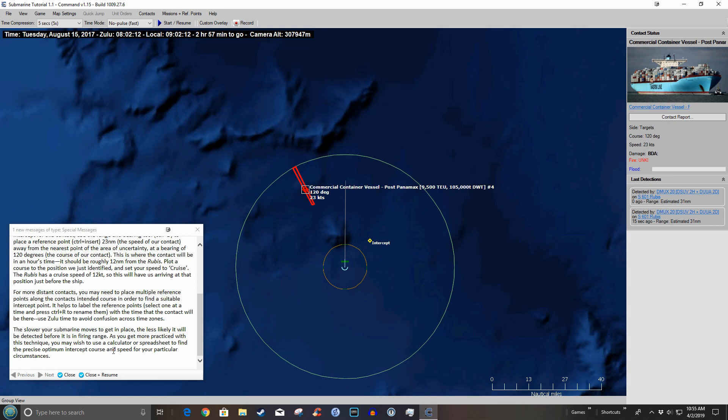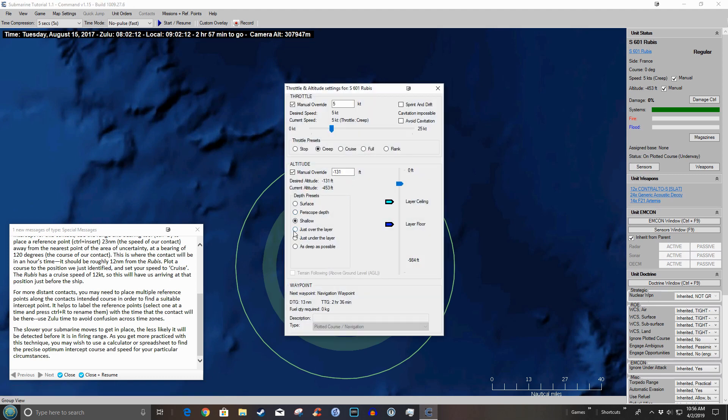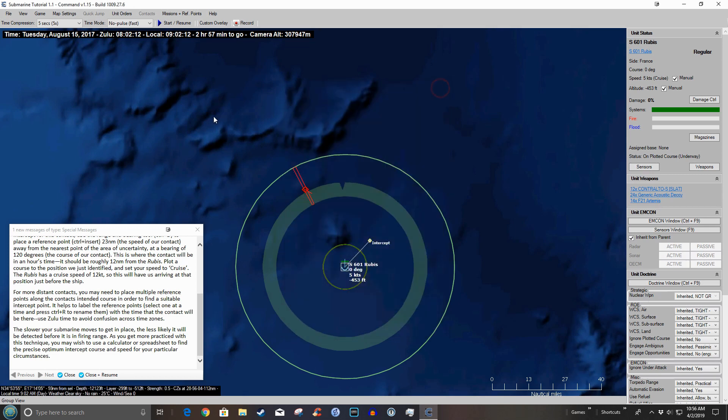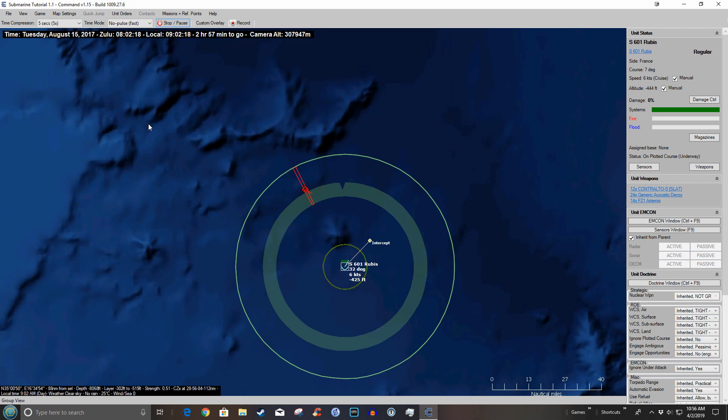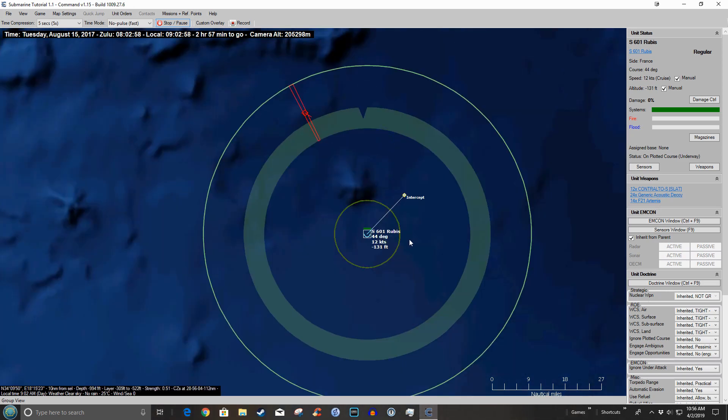Of course you could have multiple applications open — the game runs in a window so it's quite easy. Now we need to plot that course, hit Escape, hit F2, and go to cruise speed — 12 knots. It says 'cavitation impossible,' which is a good thing. Let's resume.